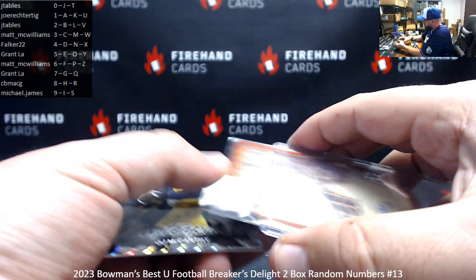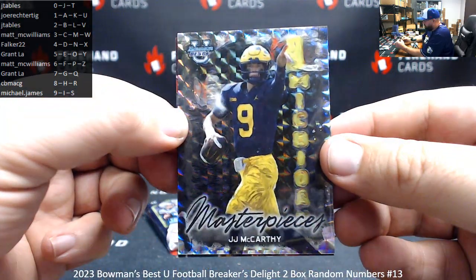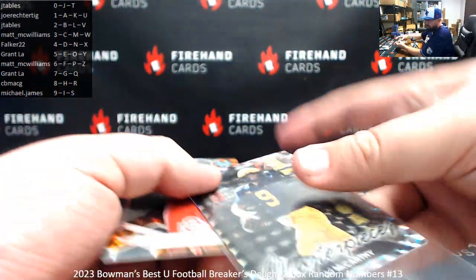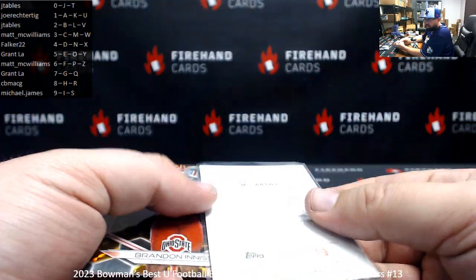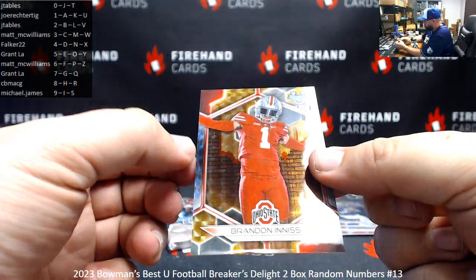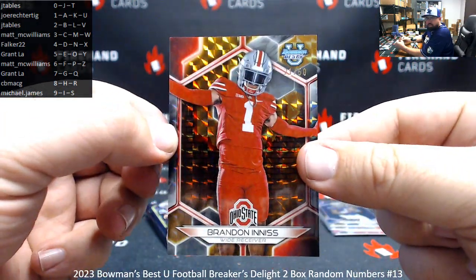Everything that we opened counted. J.J. McCarthy Masterpieces — I think this is a base insert, card number three, Matt McWilliams. 21 of 50, Brandon Ennis — spot number one, Joe Rector TIG.